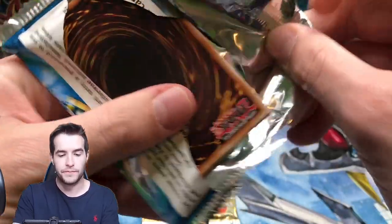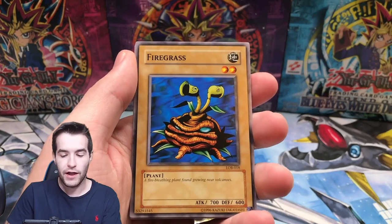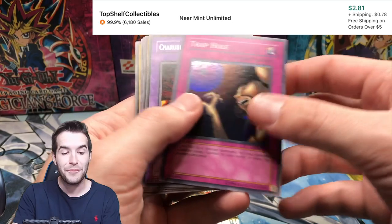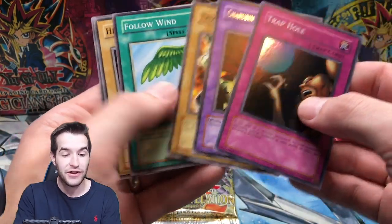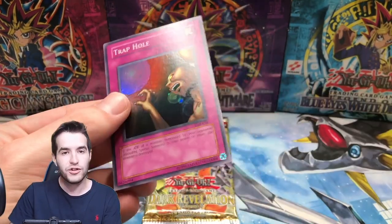This is a reprint pack, looking a little bit shiny though, which is weird. Raise Body Heat, Fire Grass, Armored Starfish, and a Trap Hole - nice! Cherubin, Trial of a Nightmare. You get a Trap Hole - that is awesome! I've been pulling a lot of holes recently. I fully pulled the Dark Hole the last time we opened LOB.